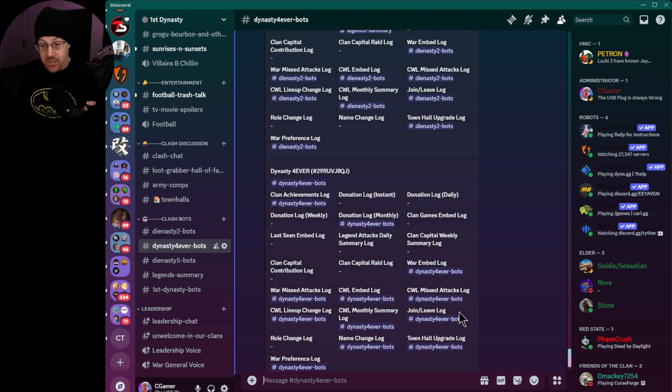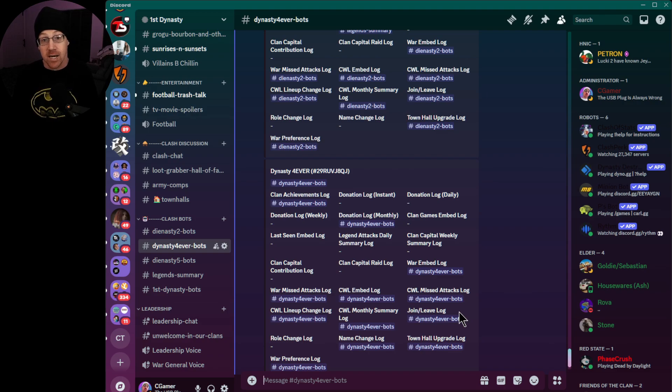We did enable the name change log by accident, but that's actually useful — if someone in your clan gets a new account and changes their name, it shows you what their name used to be and what the new name is. That's how easy it is to set up additional logs for your clans in Clash Perk. If you have questions or haven't set up the bot initially, I have a video on how to set up Clash Perk for the first time — link is in the description. I'll also leave a link to the Clash Perk support Discord. Thanks for watching, and much love!